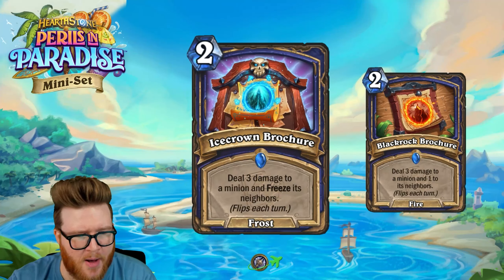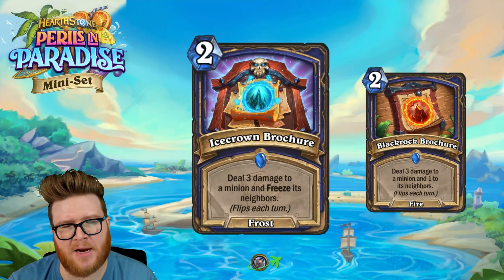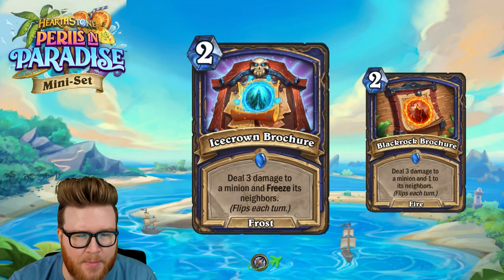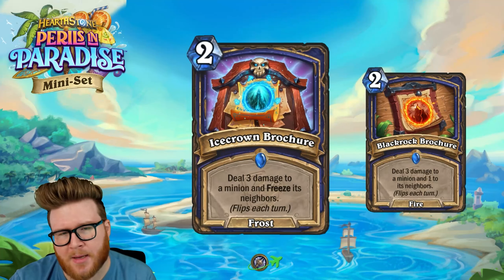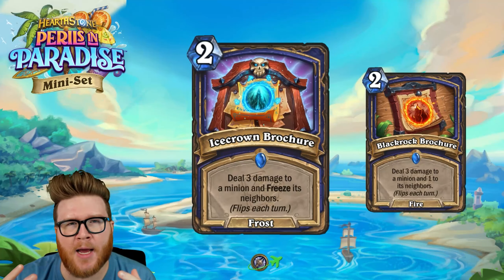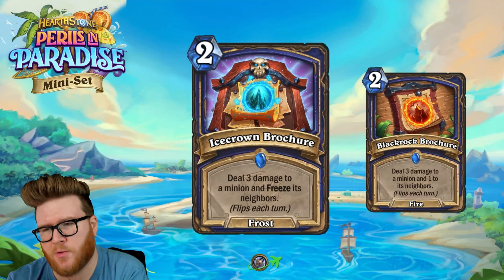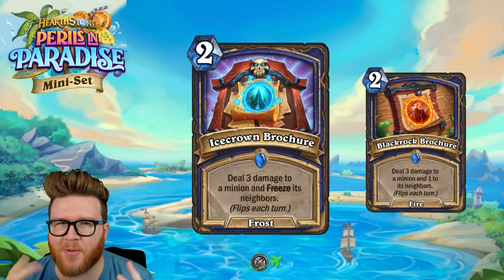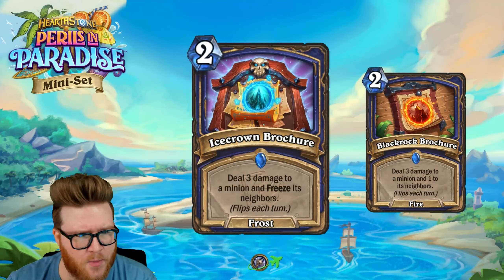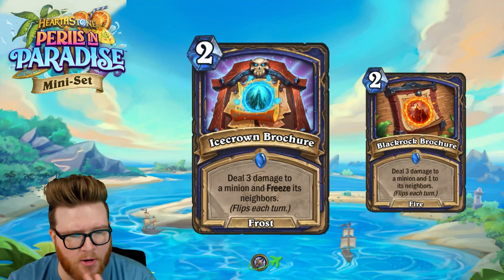I think the Ice Crown Brochure looks higher potential. There are all kinds of board states where there's one big scary thing with a small thing next to it, and this gives you the opportunity to clean up the small thing and freeze the big thing. That buys you time, which can be really valuable — you play into your next big removal card, your own big rush minion, or lethal next turn. Finding a moment of reprieve can go a long way, so that freeze utility on such a cheap card is going to be nice.